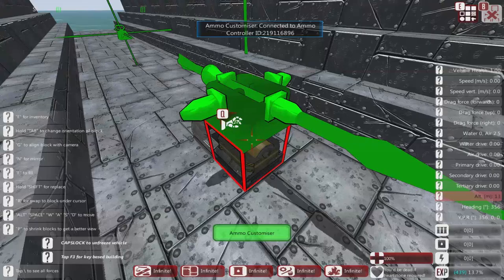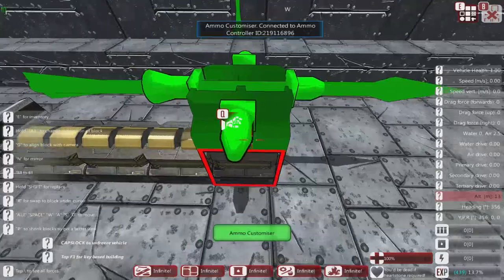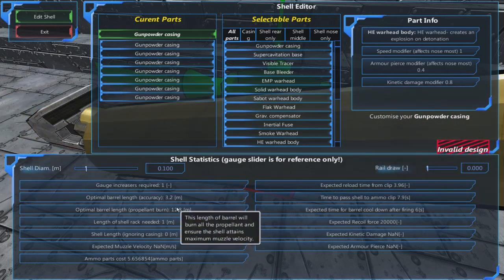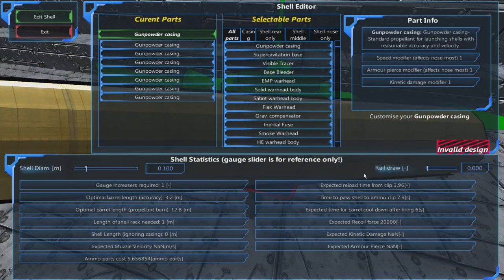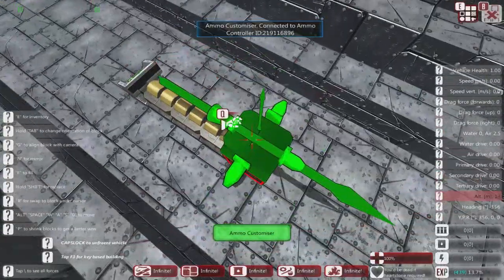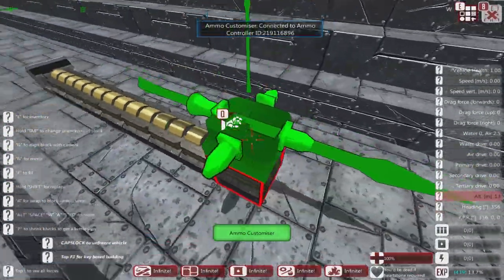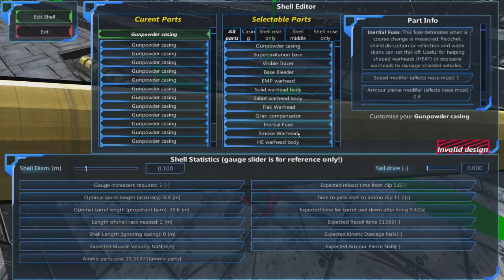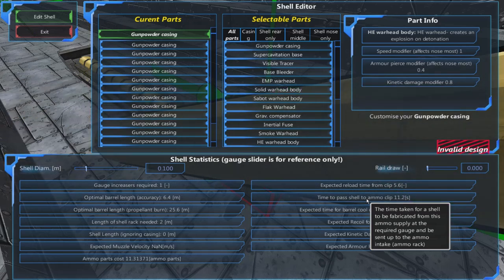We haven't set everything up so some values won't be correct, but you can see as I make this more complex — going up to a four-part shell — the reload time goes up to 3.96, with a barrel cooldown of six seconds. Making a more complex shell means it takes longer to reload. At five parts we've got 5.6 seconds and a nine-second cooldown with an 11-second ammo clip pass time, which makes the gun on top of the ship much bigger because it's more complex.